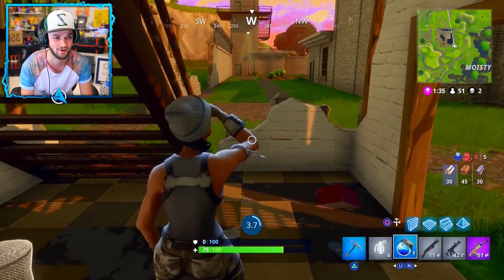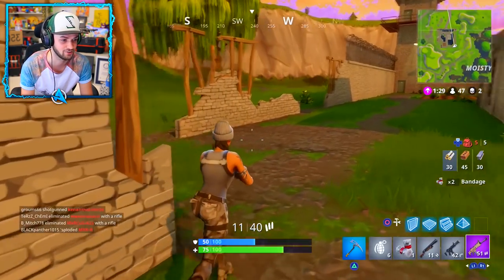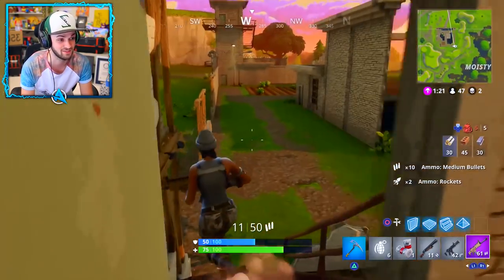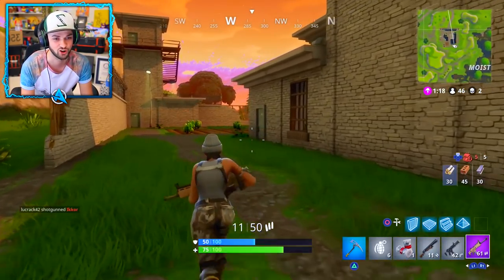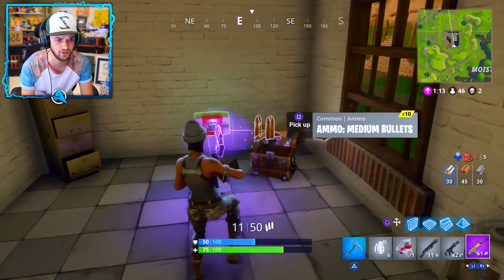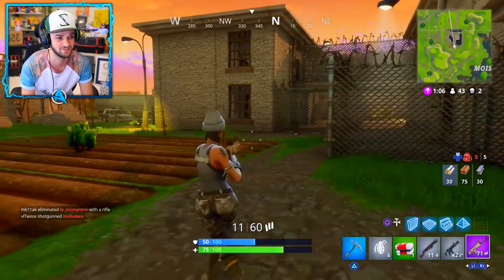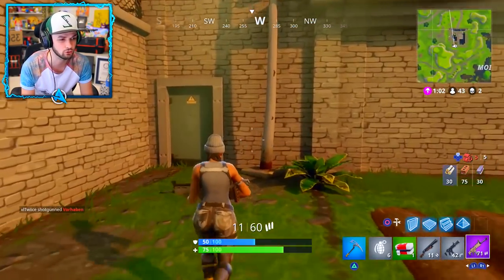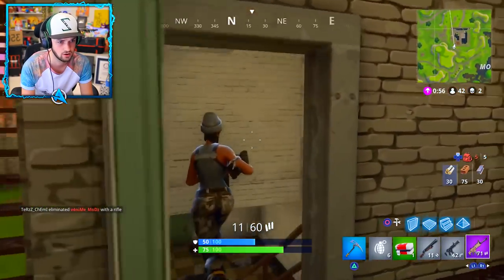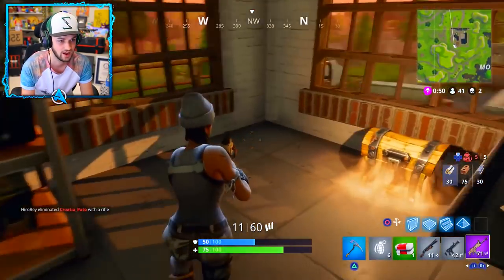Genuinely didn't expect anyone to come and fight with me here in the prison, but apparently it's a little bit more popular than I expected. I need to go explore the map more and hang out in these new places. There's a door that leads to nowhere — at least a decent amount of ammo. Another epic SCAR! Wow, this place is just giving all the best weapons. I think only me and two other people actually landed here, so I don't know if we'll find anyone else. Three epic SCARs in the first place we spawned — that's crazy!